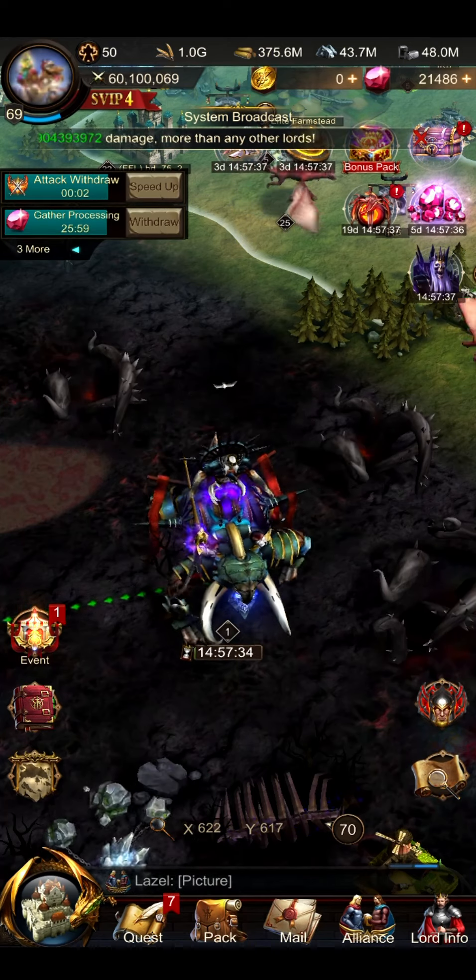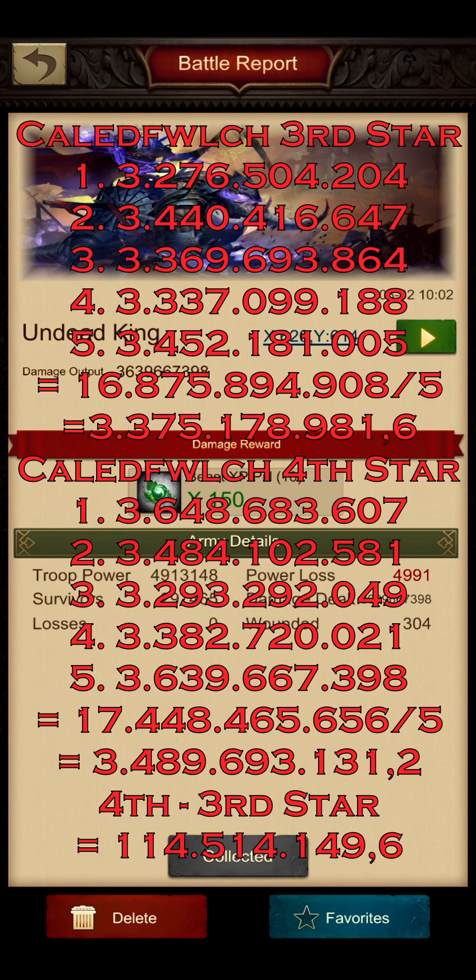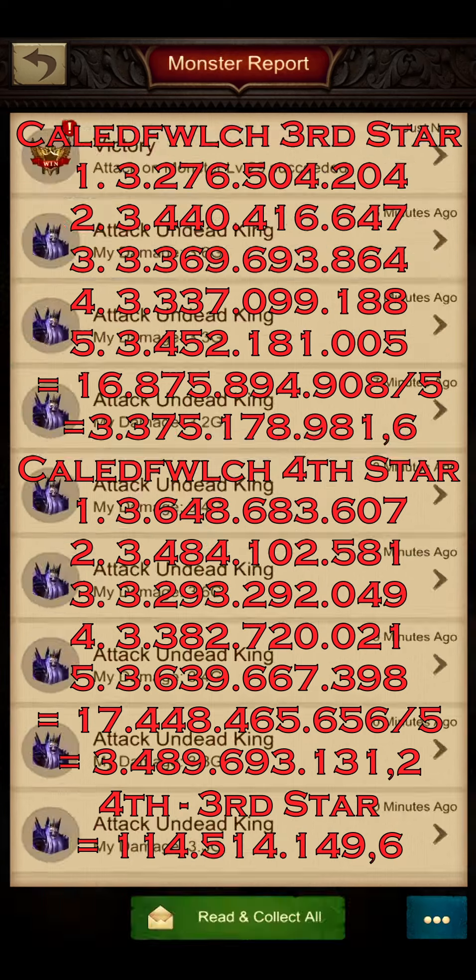Alright guys, so I will quickly run the numbers and then I'll be back to you. These are the results of this test: the overall attack boost difference from the third to the fourth star had an overall impact of 114,514,149.6 damage when attacking the undead king. You can see in those numbers exactly what I was talking about - the difference of playing with the infantry setup versus mages. They still have the fatal hit trigger, but overall cavalry is really all about those dodge triggers. In addition to playing them with mages, it is really hard to rate the overall performance.